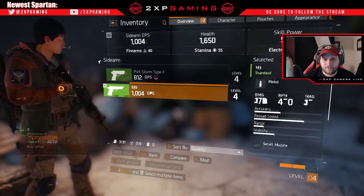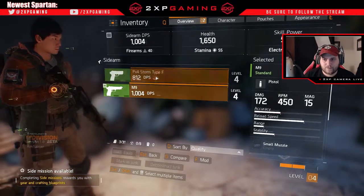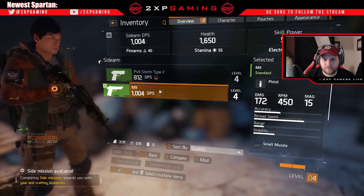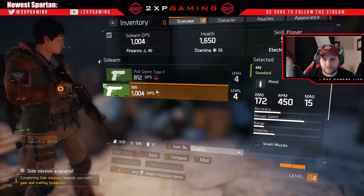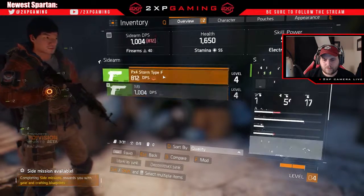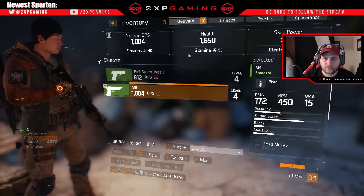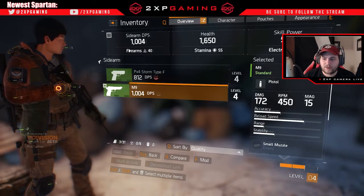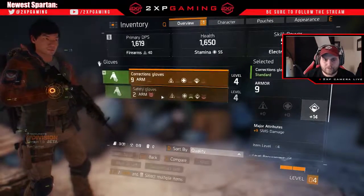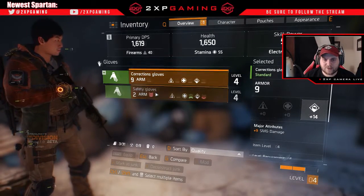We can also go in and modify which weapons we've picked up over time. One of the things you look at is damage per shot, but there are other things too like your accuracy, stability, and range. If you like stats, this game has plenty of stats for guns. Definitely choose wisely when equipping the weapons of your choice.